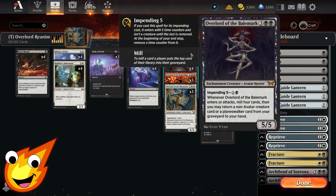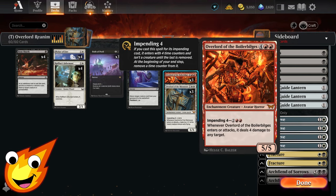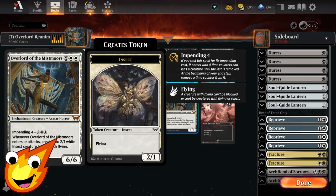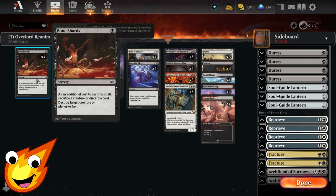Overlord of the Bail Mark is a five-five for five mana hard cast; on entry or attack it mills four and lets you return a non-avatar creature or planeswalker from your graveyard to hand — mainly the Troll or Raffine's Informant. Overlord of the Boiler Bilges is a five-five for six, dealing four damage to any target on entry or attack. Overlord of the Mist Moors costs seven to hard cast, creating two 2/1 white flying insect tokens on entry or attack.